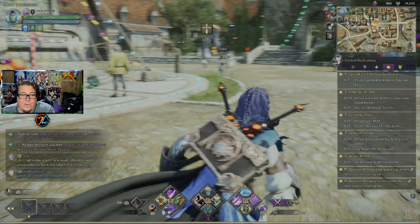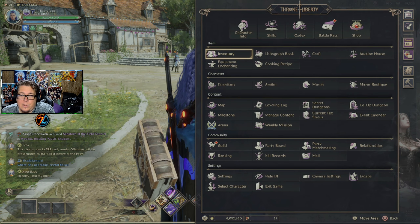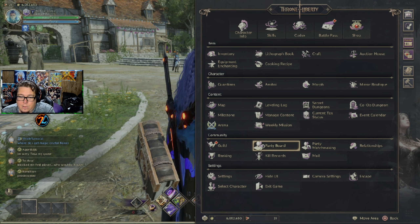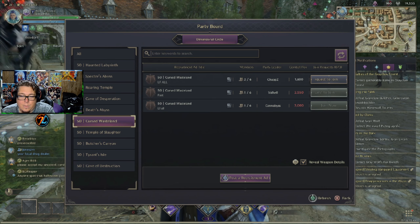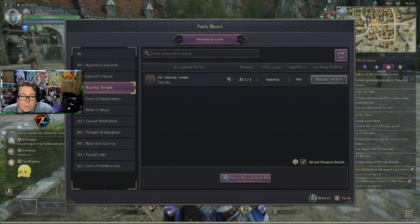For dungeons, there's a couple of ways to get those started. If you go into your main menu, the first way is you can go down here to party board, and you'll have a listing of people looking for people. They have minimum combat levels and combat power, so you can do it that way.